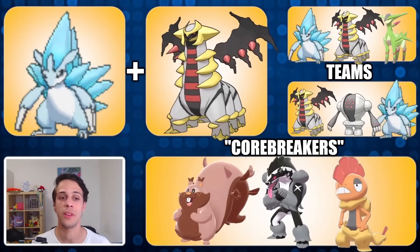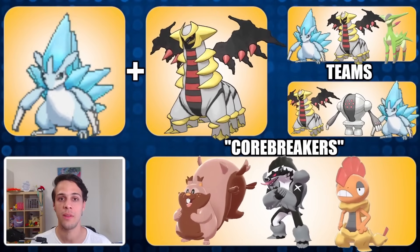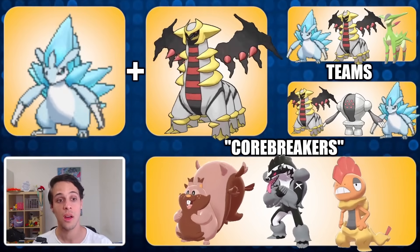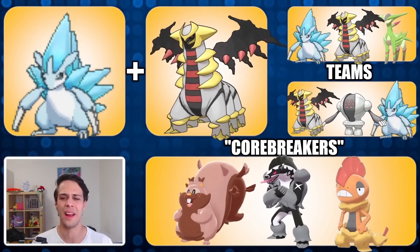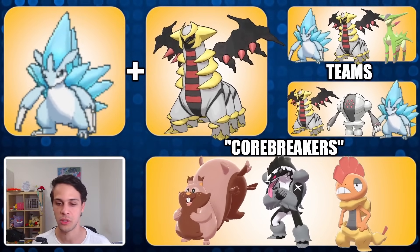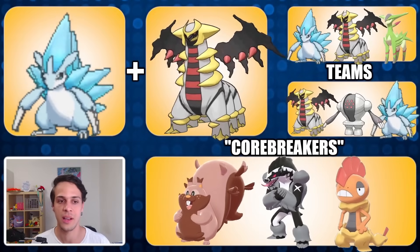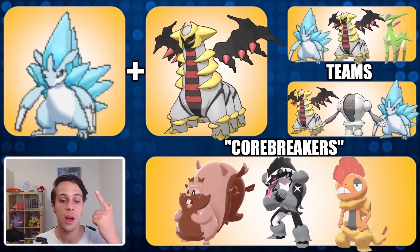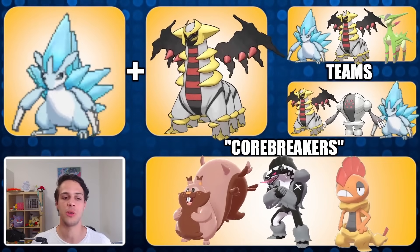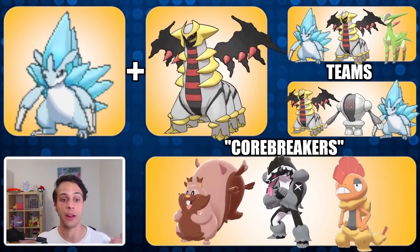Next up, another solid core of Alolan Sandslash and Altered Giratina. Giratina covers Alolan Sandslash's weaknesses very well — especially the double weakness to fire and fighting is where Giratina really shines — and it also does pretty good versus ground types, which Alolan Sandslash also struggles with. Giratina really doesn't want to see charm or ice types, and Sandslash does very well there. On Alolan Sandslash, you want to run Shadow Claw, Drill Run, and Ice Punch — that is the preferred moveset. Shadow is rated higher but regular works very well fine too.